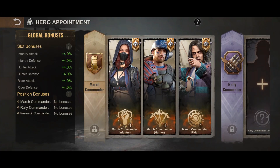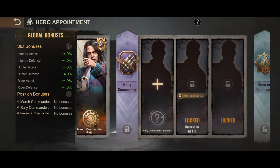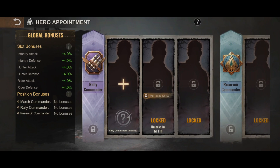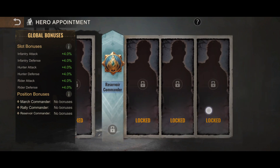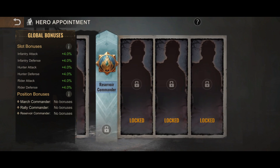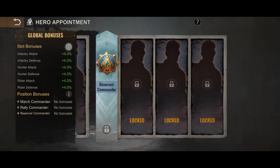There are three types of hero appointment that can be seen. First, march commander — I assume these are bonuses added against infected. Second, rally commander — I assume these are bonuses added against other players. Third, reservoir commander — I assume these are bonuses that are only applicable in reservoir raid or league. You can see on the position bonuses the stats and power added when you appoint those commanders.